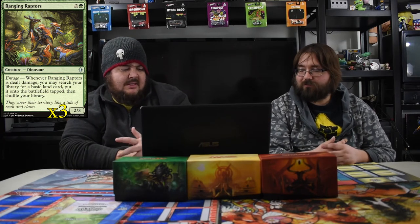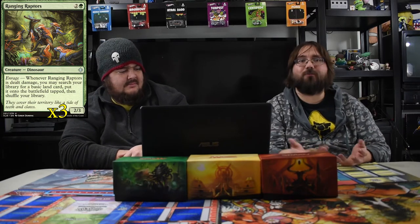Next up is Ranging Raptors — a three-mana 2/3 with Enrage. When it's dealt damage, you go get a basic land card and put it into play. You ramp with him, and with Walking Ballista, if you get at least two counters you can just ping him, go get a land, and keep pinging to get more lands. All the other spells in here help get more lands too — it just really helps you ramp up.